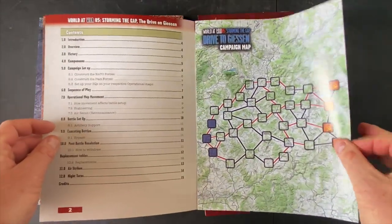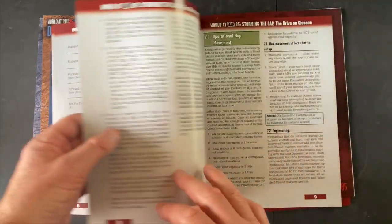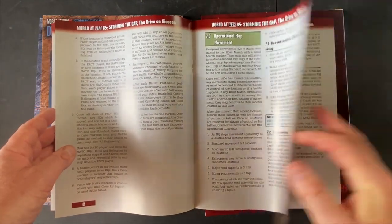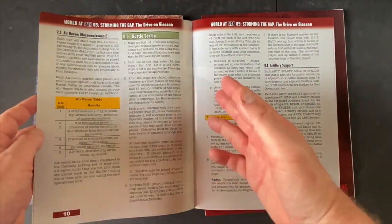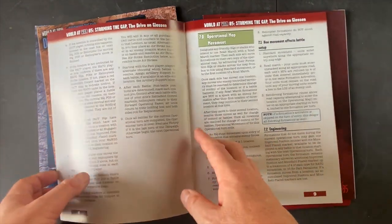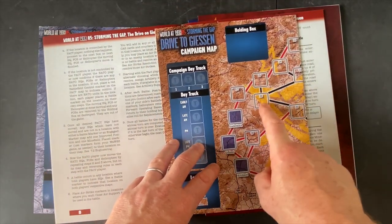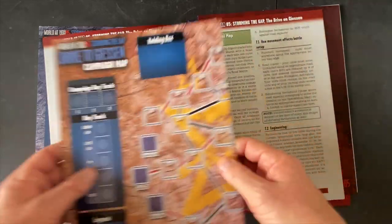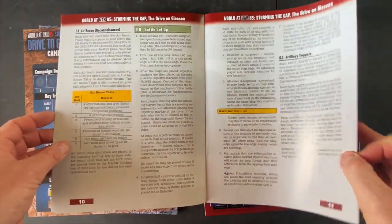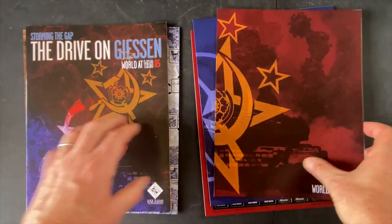There's a 15-page rulebook outlining the campaign setup and sequence of play. The rules for the campaign operation are actually relatively straightforward — I read through them and they're really easy to follow. Off-board artillery support comes from zones adjacent to the ones you're fighting in, and you're moving helicopters and close air support up to support battles. It's a whole system for fighting this game on a grand operational scale, but the campaign layer is relatively easy to learn and execute.